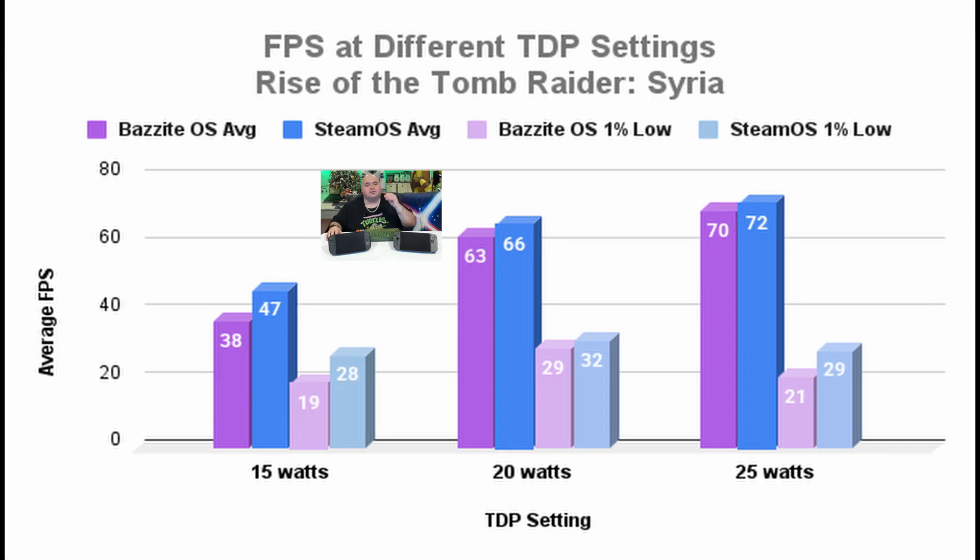Here's our graph of the next environment in Rise of the Tomb Raider — Syria, the cave with the treasure. Same thing: 15, 20, and 25 watt TDPs. Purple is Bazzite, blue is SteamOS. Here we see SteamOS is performing slightly better across the board, both in terms of average frames per second and the 1% lows. We do see a bigger delta between Bazzite and SteamOS at the lower TDP settings. At 15 watt TDP, SteamOS has a 20% performance benefit, but by the time we crank it up to 25 watt TDP, it's only a 3% delta. The quality of service also seems more stable under SteamOS.